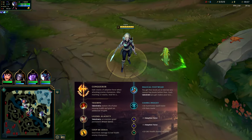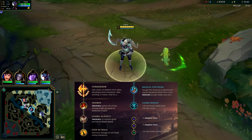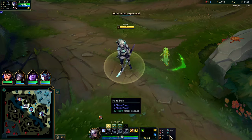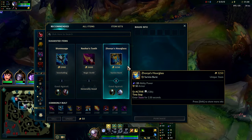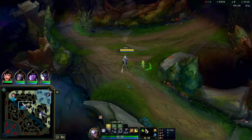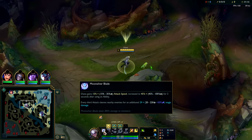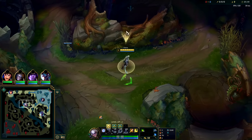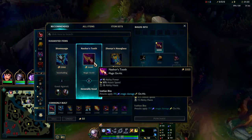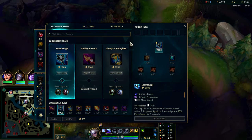What's going on guys, gonna be showing you Diana's strongest jungle build at the moment — she's sitting at a top 8 position. You want to go Conqueror, Triumph, Alacrity, Coup de Grace, free boots, Cosmic with WP and health. The actual build: Nashor's Rush is really important for soloing, ganking, and shredding down drags or even taking rift grubs. From there, Nashor's into Sorcerer's Shoes into Storm Surge — at that point we can burst pretty much anyone. Then we'll have Rabadon's on all squishies and get pretty much one-tap.